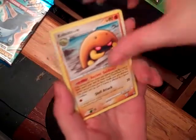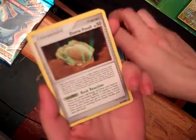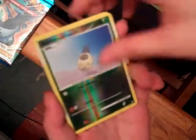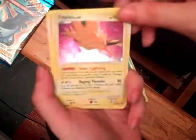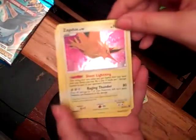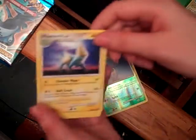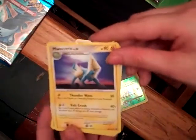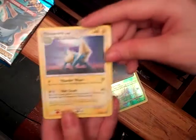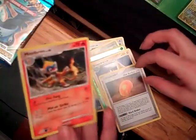Alright — Drifloon, Kabuto, Spearow. I don't have these. Piplup, Dome Fossil, Burmy. Ooh, cool — Zapdos! I love getting legendary Pokémon. That's awesome. Zapdos is my favorite Pokémon. He's epic. Okay, Minun, Old Amber — yay. And Monferno — yay. Alright, so that was a nice pack.